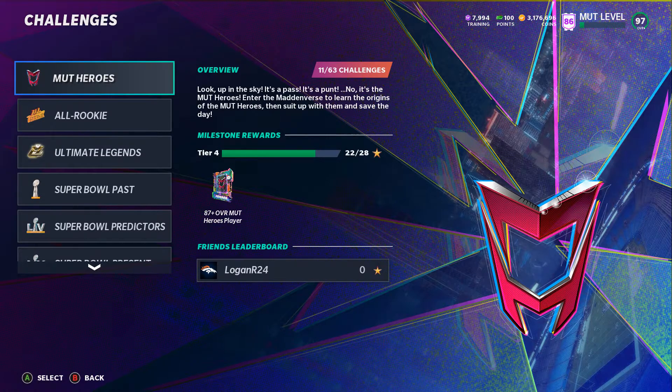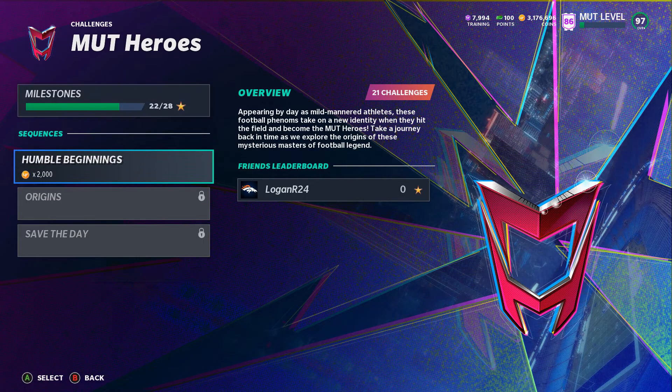As you're aware, if you have eight badges you can turn them in for a 95 overall MUT Hero, and they go daily. So you can get a total of up to 28 badges, but since there are only eight badges in the set you can really only turn in three to get three 95 overalls — so you can miss four days.